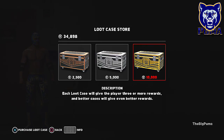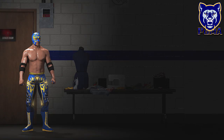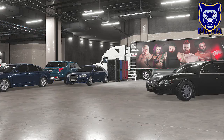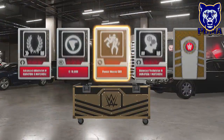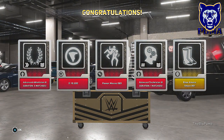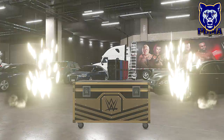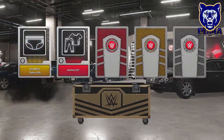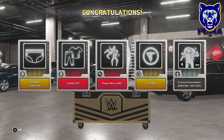So we've got about 34,000 VC. We're going to go into the loot store and open up three of these loot cases. Let's see what's in this loot case — we have to unlock Puma's mask. We get: Advanced Athleticism for five matches, 10,000 VC, Power Moves, 89 Balance Technician for one match, and Enzo's boots. Let's open one more — we're gonna burn through our VC on loot boxes right now. Another gold coming up — gray is good, gold is better, and red is best.